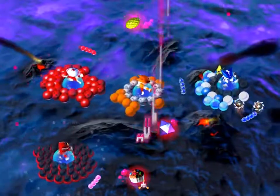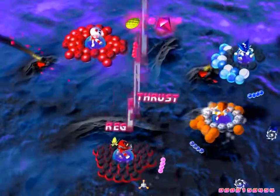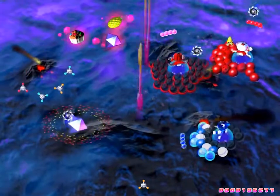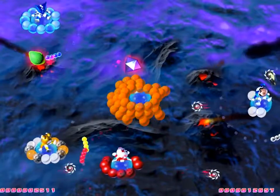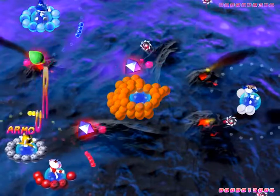Each player has a paddle to biff the ball away from them and towards their rivals. A player falls out of the match — literally — if their central balloon that their character is sitting on is burst. To help and hinder a player's ability to defend their balloons and pop others, a wide variety of power-ups will spawn in randomly. These are collected by either floating over them, or hitting them with the ball, which changes colour depending on whose paddle last touched it.